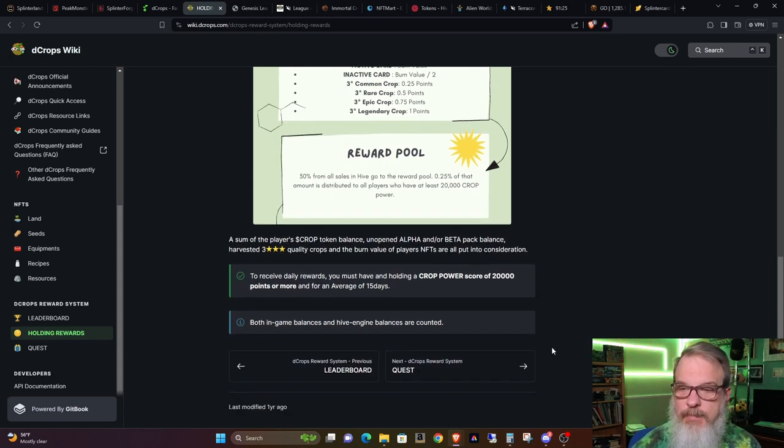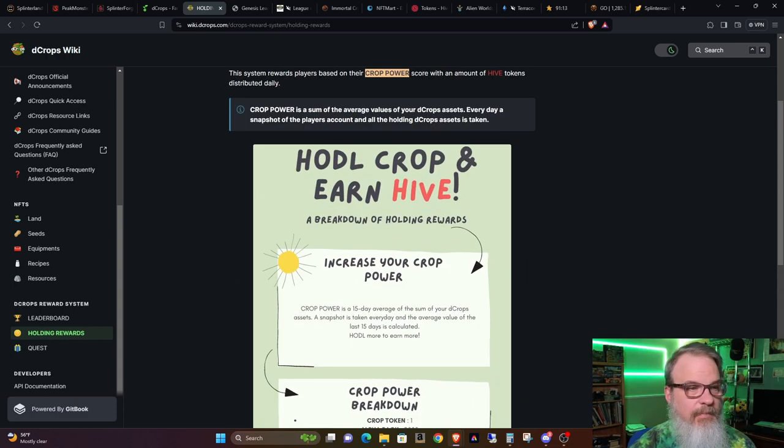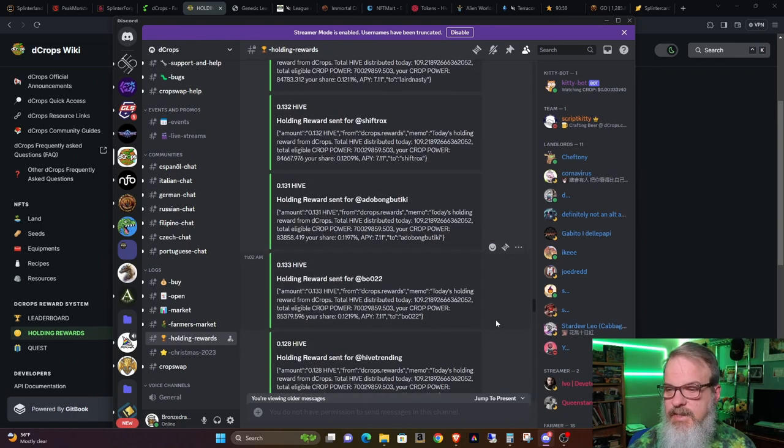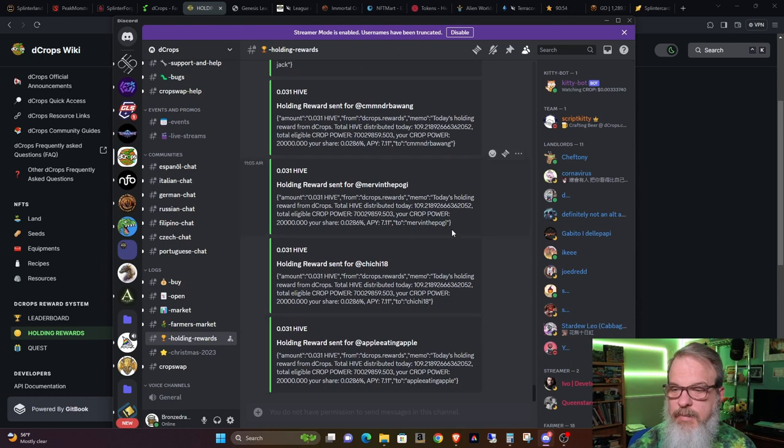Some of the player's crop token balance, unopened alpha and/or beta pack balance, harvested three-star quality crops, and the burn value of player NFTs are all put into consideration. I want to mention that because right before I started this video, I had seen in discord — whenever the Hive rewards go down, everybody can see what the rewards are — and a lot of the big names we know in Splinterlands are big holders in Decrops, whether they're really active or just holding things. Depending upon your level and how much you hold — like this person, apple eating apple — he has exactly 20,000 crop power and he's getting 0.031 Hive.